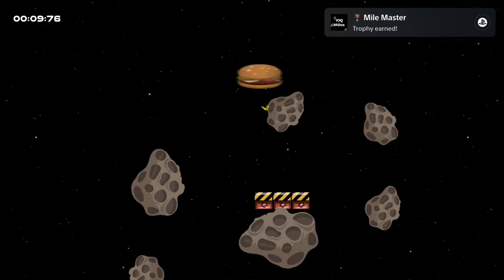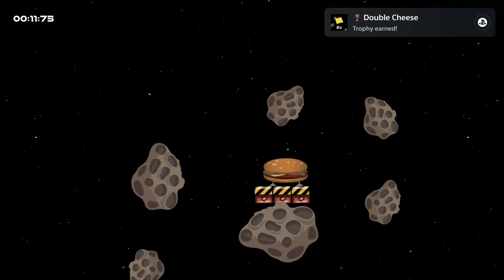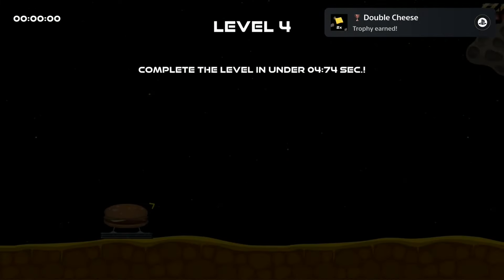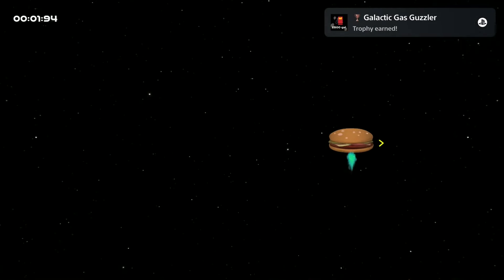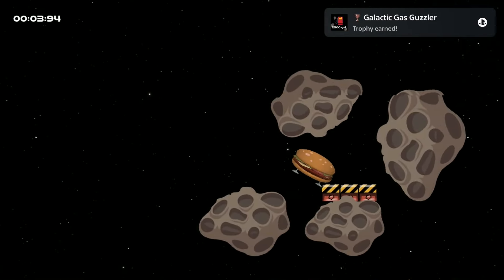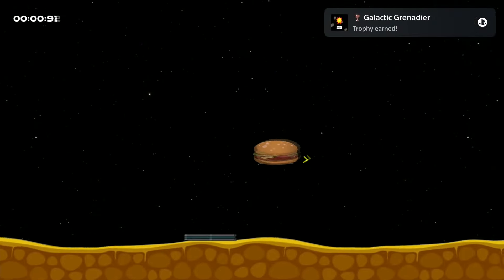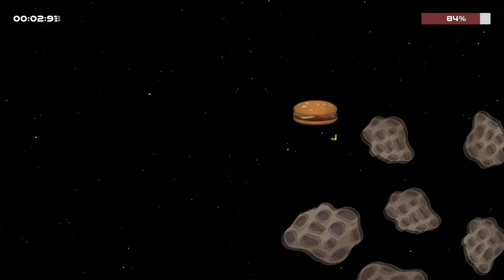There are also plenty of miscellaneous trophies, but they will unlock naturally just by playing through the game. For example, you need to fly over a distance of 1000 miles, or you need to die 25 times. You also need to reach level 10 — if you haven't reached level 10 after completing all 15 levels, just replay the first few levels.